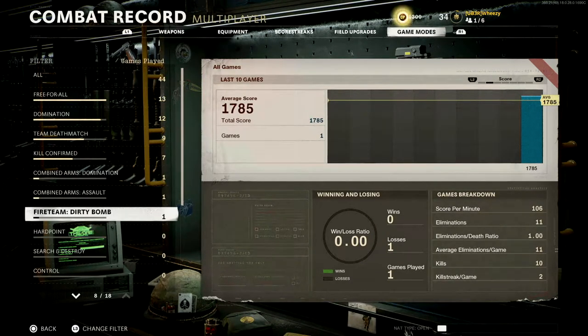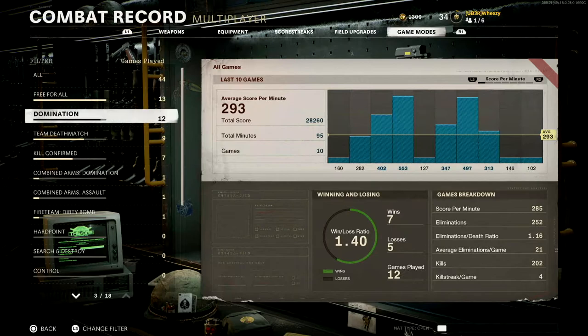Fireteam Dirty Bomb — because it's a bit of a cluster, you'll get some kills, but you spend most of the time running across the map, collecting uranium. It's just not gonna crank up your score. If you jump in there, you're looking at 12 kills, 1700 score, 100 score per minute — it just doesn't add up.